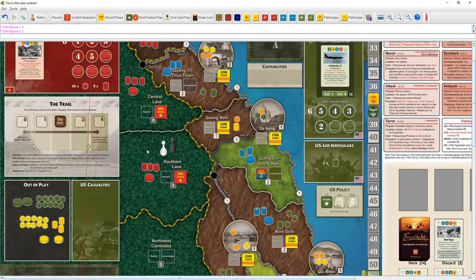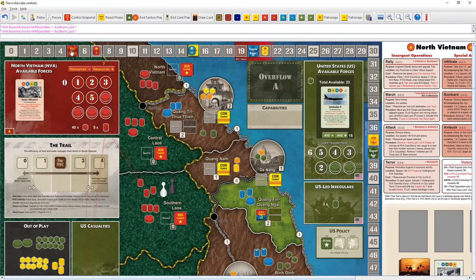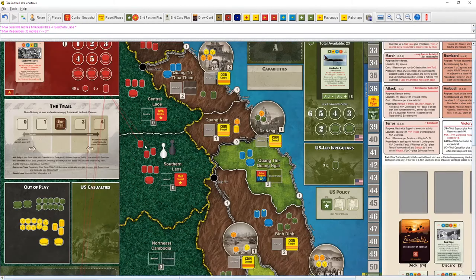Up here we want to just put guerrillas. We have an NVA base, so we place NVA guerrillas up to the trail value plus NVA bases. Trail value is two, one base — that's three guerrillas total. We'll put down three. Then we can pay to improve the trail by one box. We've done two spaces so we improve the trail from two to three.